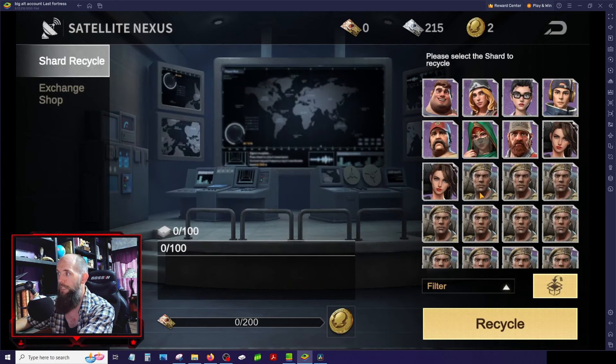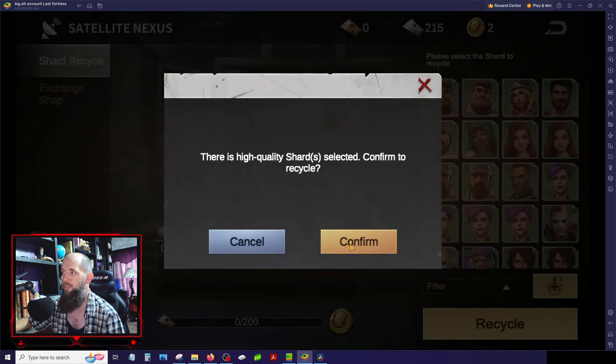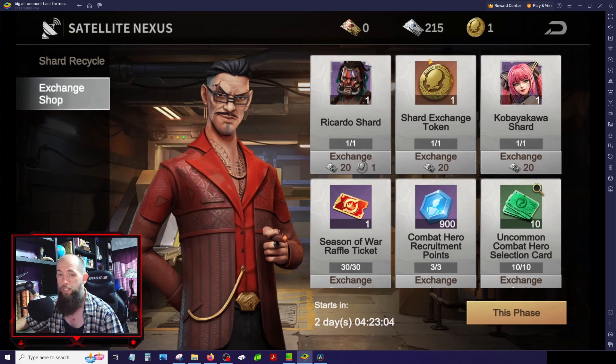I went through all these rare heroes — no advanced elite heroes — and I was able to get my 20 gold vouchers. Hit the recycle button, confirm, and I have my 20 tickets. Go to the exchange shop, and now I have the currencies I need to get my Benson shard. Keep your rare hero shards — don't use them leveling up other heroes. Use the basic hero shards in those silhouette spots so you can keep those rare heroes for the exchange shop. Tomorrow I'll do the same thing with Ricardo. Hopefully this helps — leave questions in the comments or on the discord.